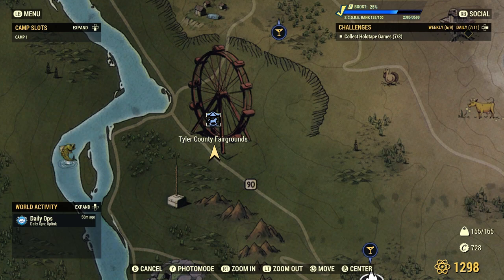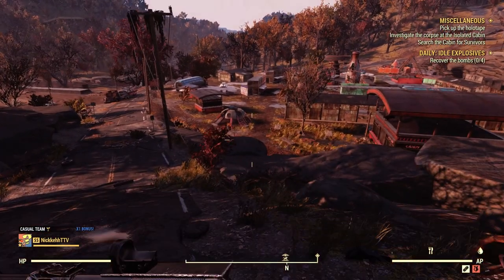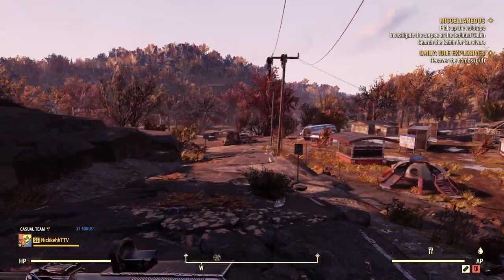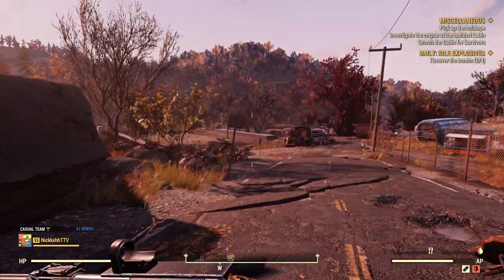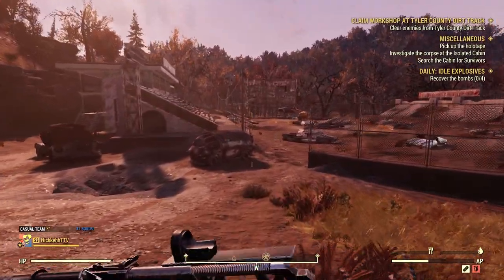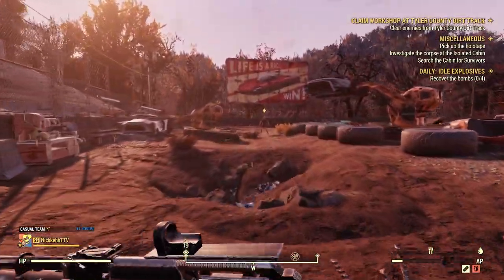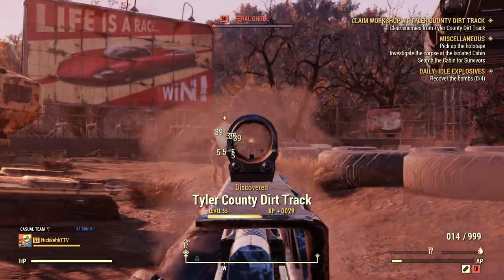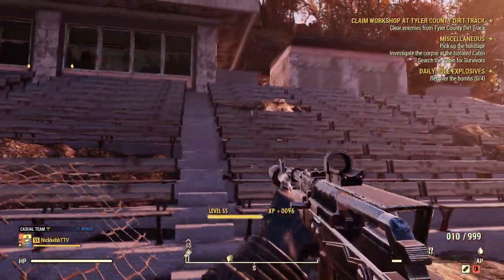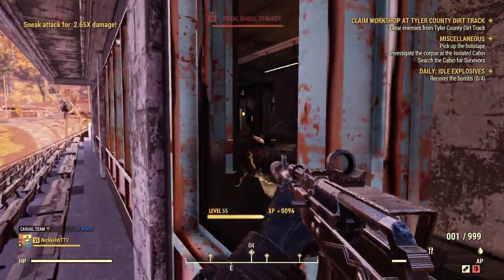Now the question raises: how do I get these water purifiers of my own? Well it's very simple — there are three spots you can go to to get them for free. Here at Tyler County Fairgrounds, located a little bit northwest of Vault 76 at the Ferris wheel, if you haven't discovered it yet you want to head on over there. But we're going to the location right across the street, which is the Tyler County dirt track. The dirt track is a workshop, and to get the small water purifier plan all you have to do is capture it and you'll simply get it.